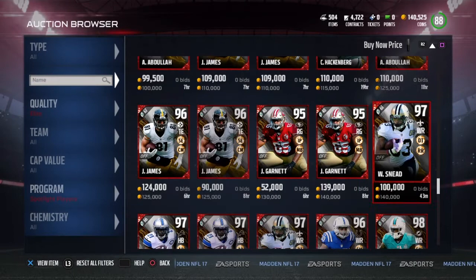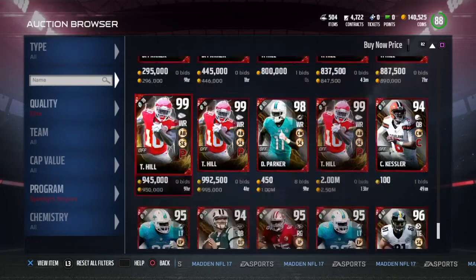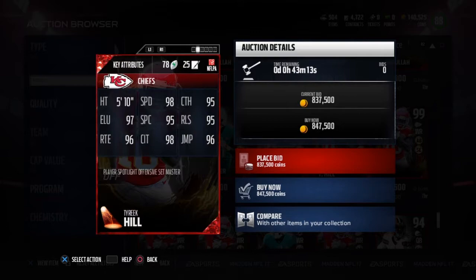96 Dante Moncari — six foot two, 95 speed, 94 route running, 93 catch in traffic. That's all the cards that came out today. And once again, when you add those guys you get this 99 Tyreek Hill. I thought he was a 98, but he was not — he wasn't always a 99, but yeah.